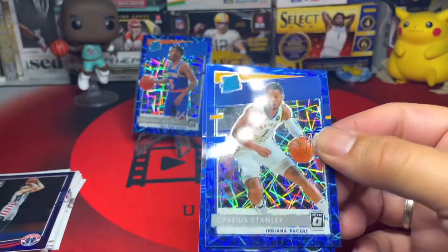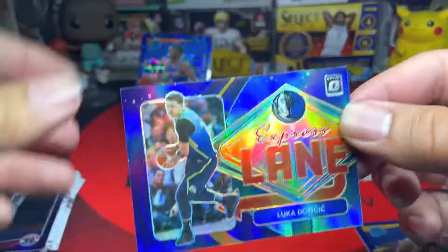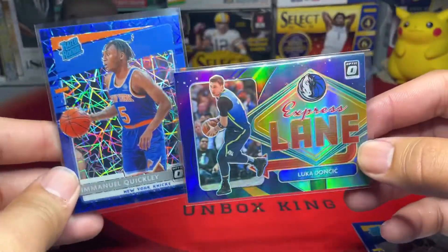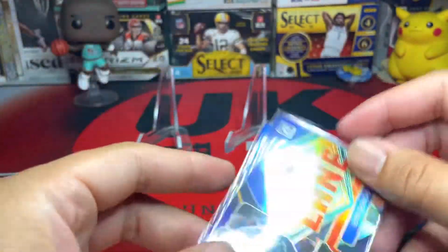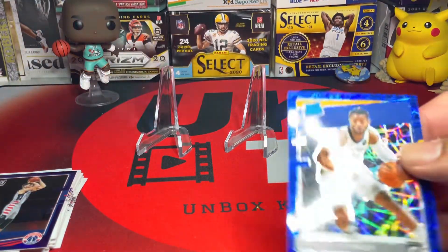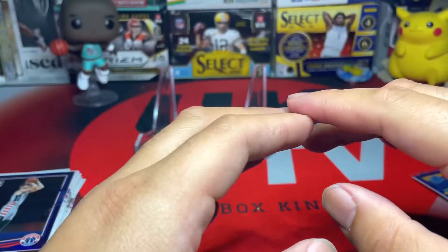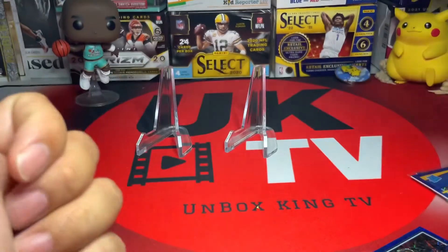Not much from those two solid packs. I have an Express Lane of Luka — really love this holo — and then a blue Velocity of Emmanuel Quickly. Just opened two packs for today, that's all I can show you guys. That's about it for today's video. Happy to be back — it's been a crazy week dealing with personal things — but very happy to be back. I hope you guys didn't sleep on the channel. Hope you enjoyed the video and I'll see you guys on the next one, thank you guys!